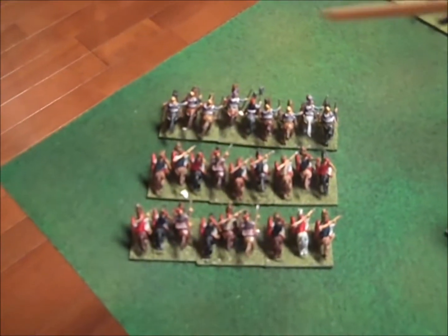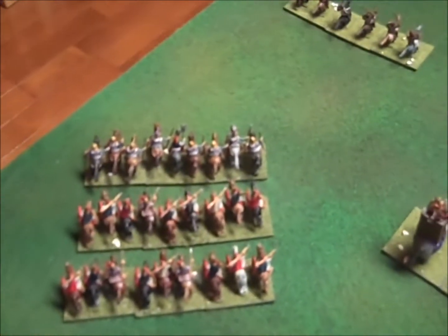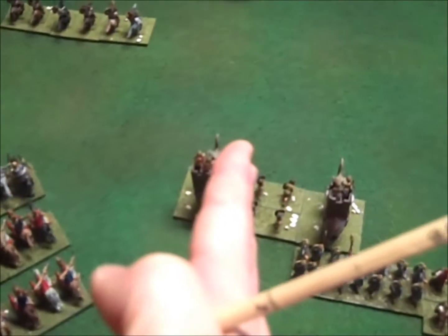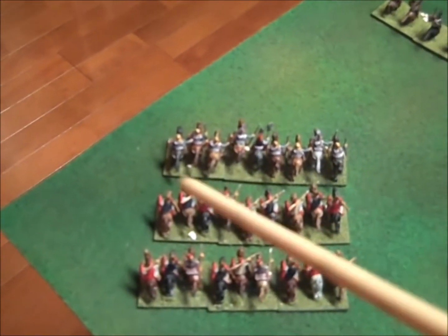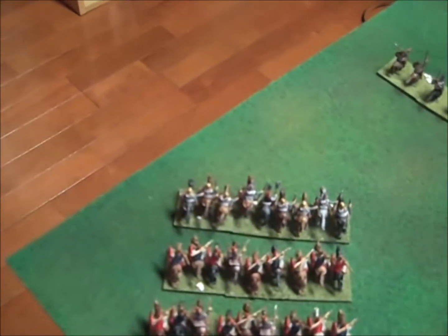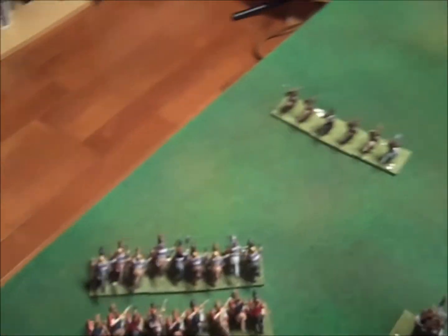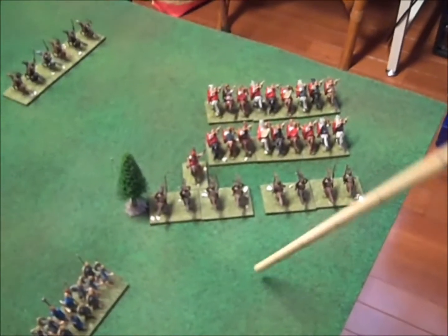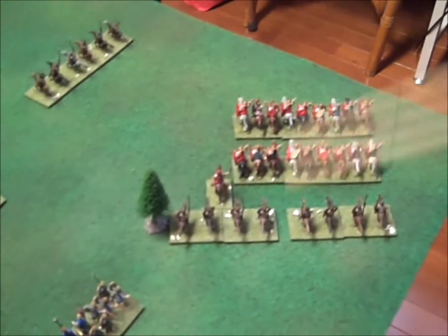Here we've got a group of three units of heavy cavalry — two commands to activate a group. They've come on facing this way and moved one zone forward. Just to explain why these chips are on an angle: I just think it looks better than having them face straight at that flank, even though that's where they should be facing. I've done the same thing with the Romans over there. That's eight commands used altogether.